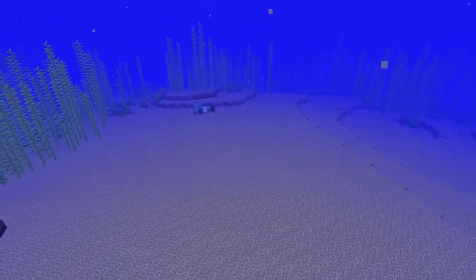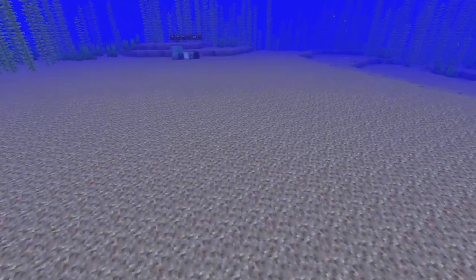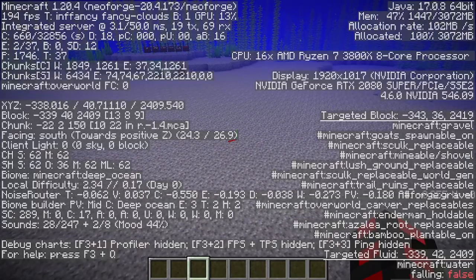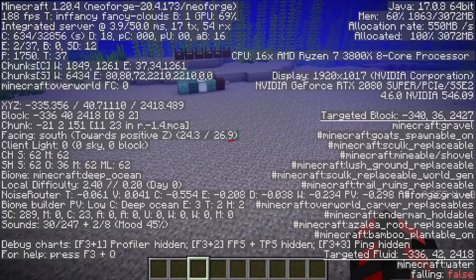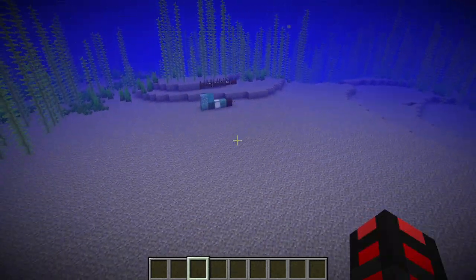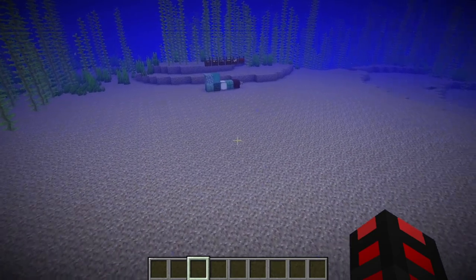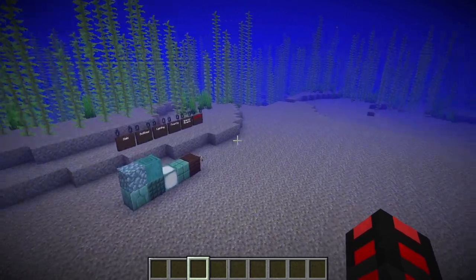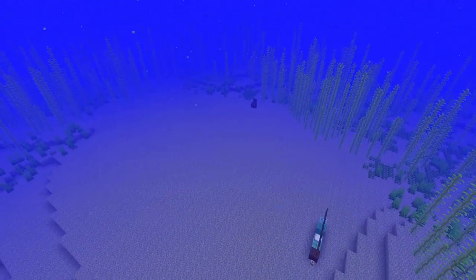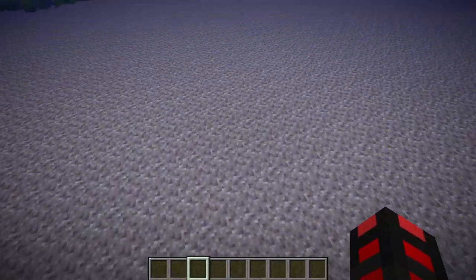Choose your building location. I recommend deep oceans — if an ocean is about 40 blocks deep, as you can see on the left side of my screen in the XYZ area, that's deep enough. And I'd avoid frozen oceans, because that can be quite annoying to work with, with the icebergs being so deep. Once you have that, clear out all the kelp and the seagrass, and then place down your conduit where you want the build to be centered on.